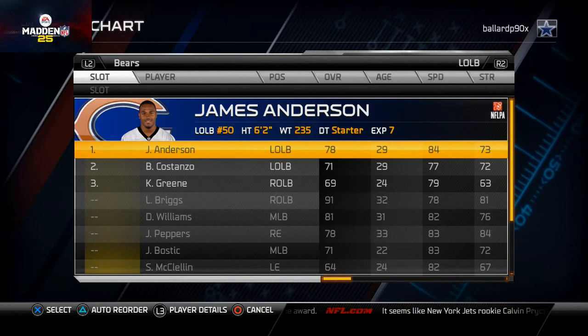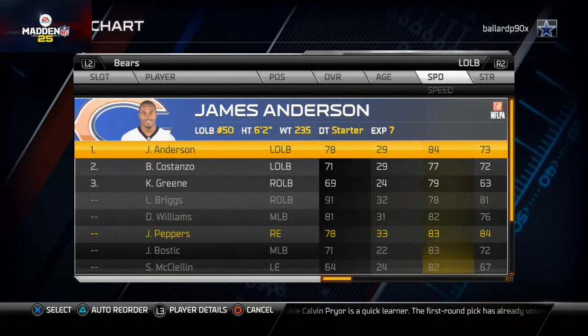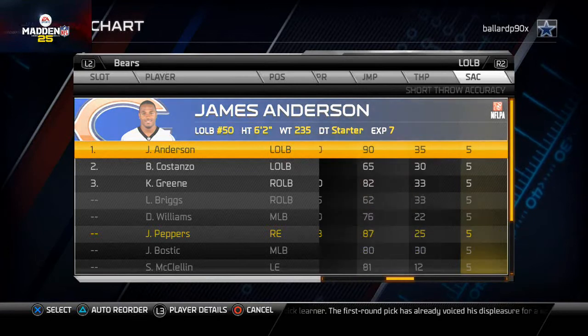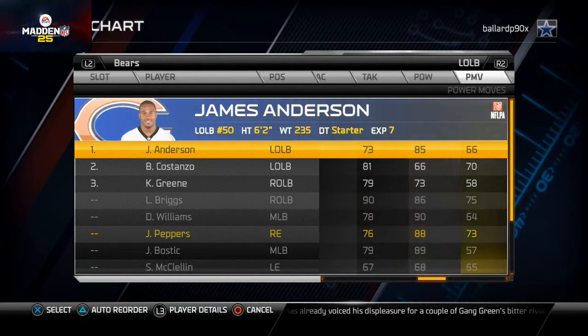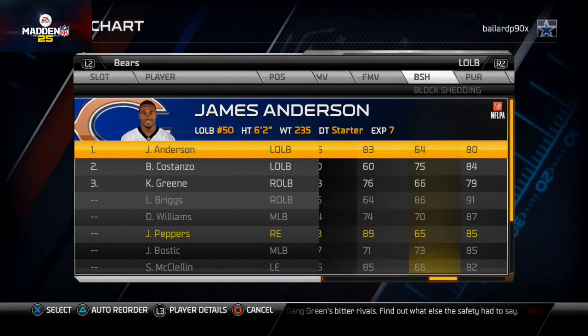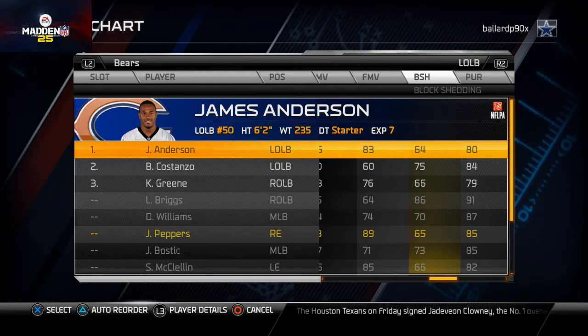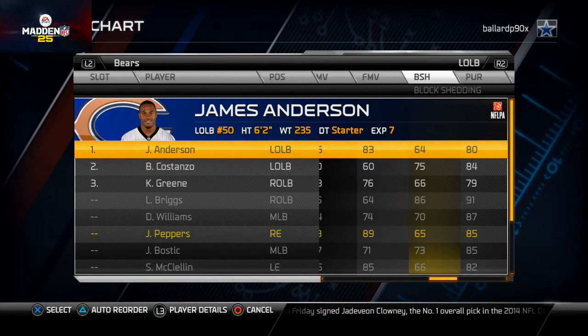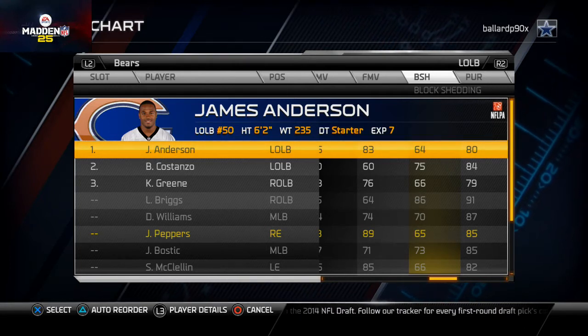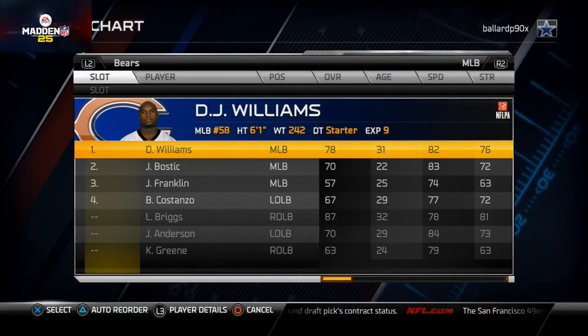At left outside linebacker, this is our blitzer on almost all of our blitzes, so I like to put Julius Peppers here. The guy's just a physical beast — great speed, agility, and his hit power is 86. The only thing he's not very good at is block shed, which is pathetic. The Bears were one of the worst teams stopping the run this year, but I like him at this position because that side is very protected since you're blitzing a lot and have a cornerback down in the box to help.